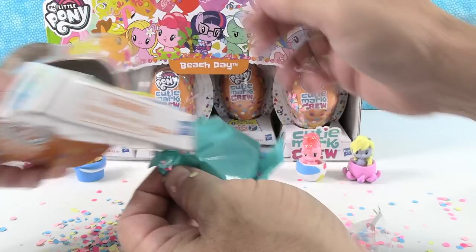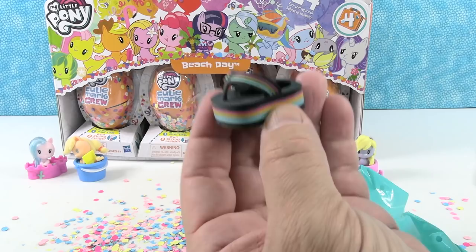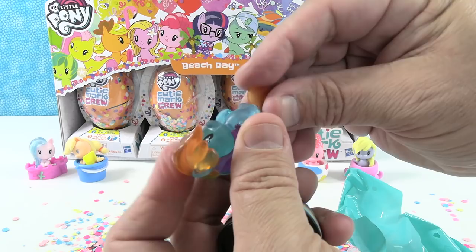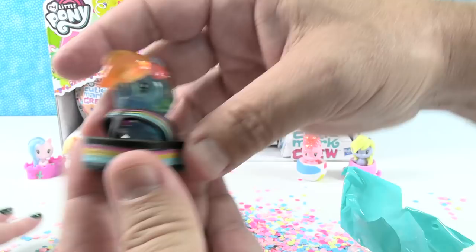We have Rainbow Dash. Oh, it looks like a neon Rainbow Dash. Look at this little accessory — it's a flip-flop with a rainbow on it. We have a see-through Rainbow Dash — this is actually a pony, not a merpony. She's in the neon collection. She's awesome, you can see through her. She leaves her sandals in the sand for some undersea sports. When I went to the beach last time, I left my sandals in the sand and I burnt my feet.